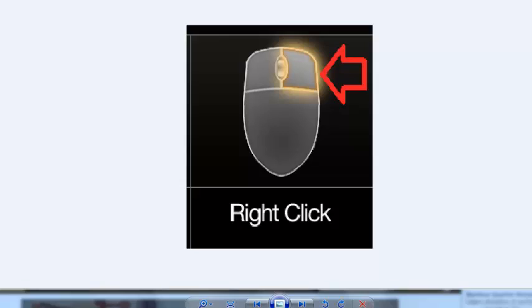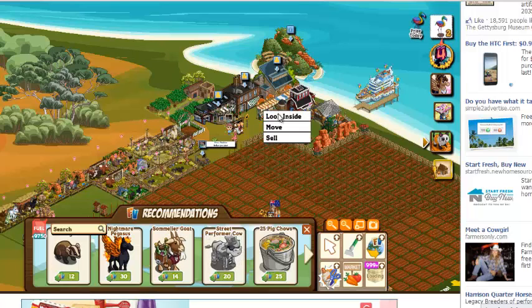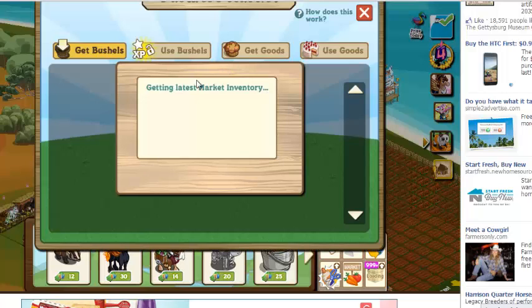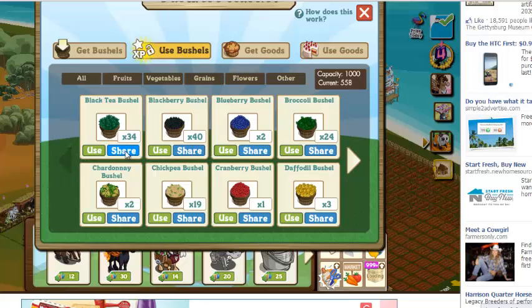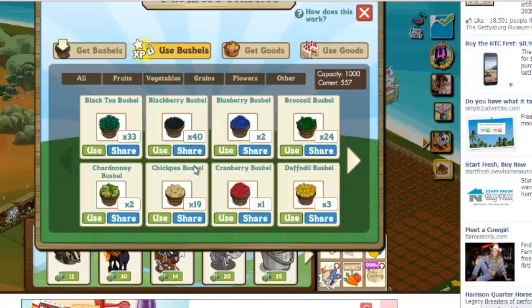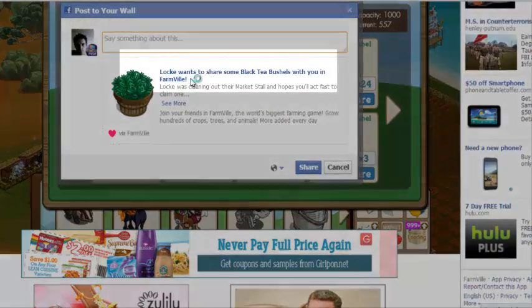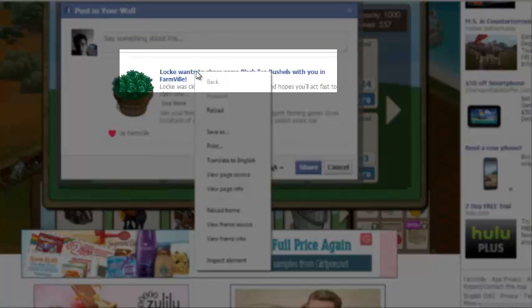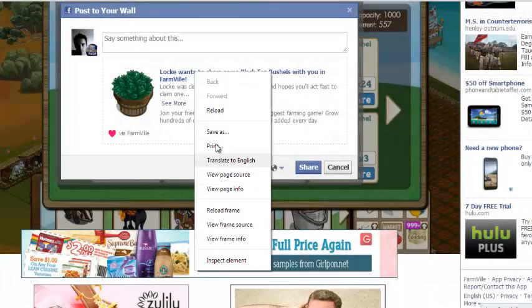What we want to show you now is the advantage of having ClickTrap. We're on the farm and we're going to try to share a bushel. Sometimes you want to save it — like if someone asks you for a bushel, you can actually give it just to them. When the publish box comes up, you can hover over the blue text and right-click. I don't have ClickTrap installed right now — I have the old version which doesn't work anymore, which a lot of us find ourselves in.